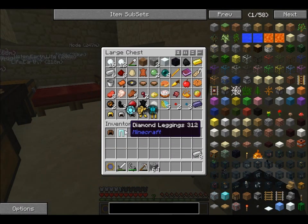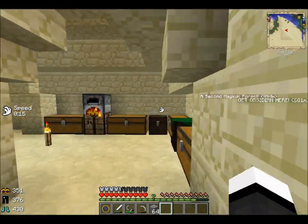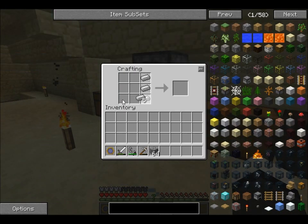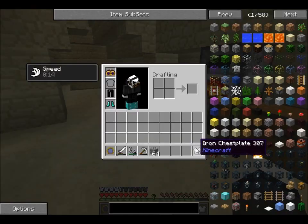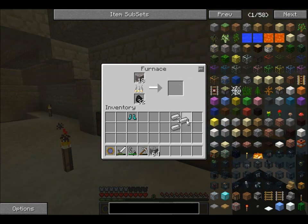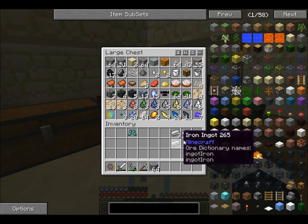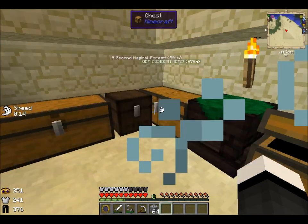I didn't find a chestplate, I don't think. So let's craft one. Where's the crafting table? I don't think I really want to waste the boots, you know? I don't ever use armor, but I just feel bad if I just went right in there and died.